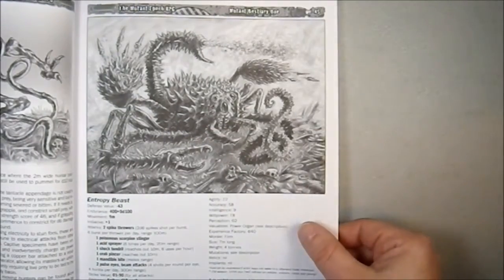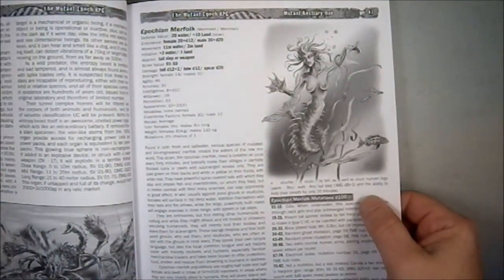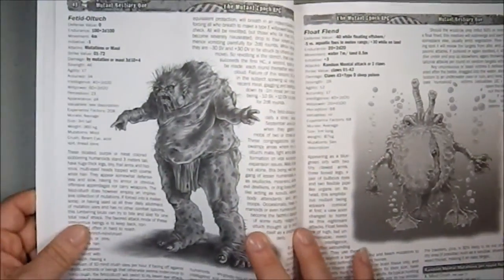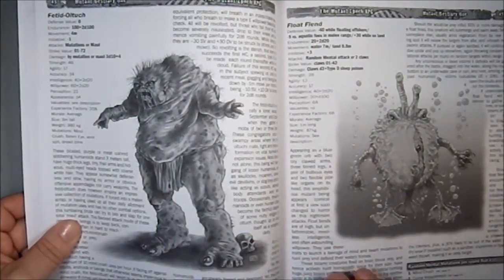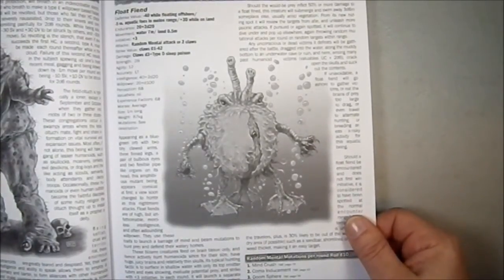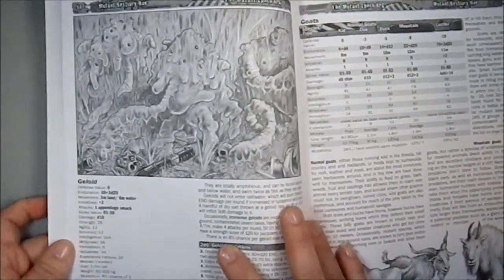An Epochian Mere Folk — so we have mermaid versions of humanoids in the world. We have a Fetid Old Tuck, which is not pleasant looking. We have an aquatic creature which looks a little silly to me, but sometimes things don't look as menacing as you might think they should.